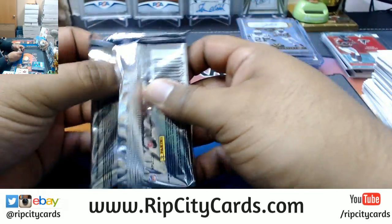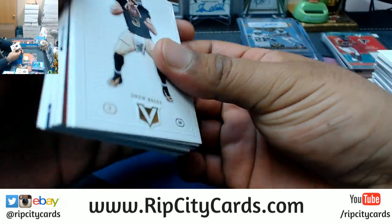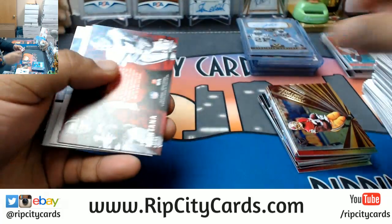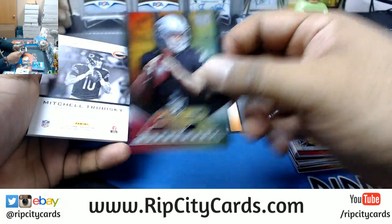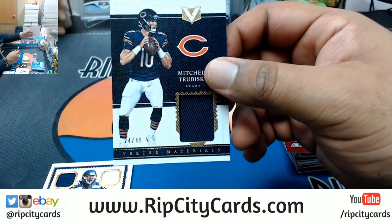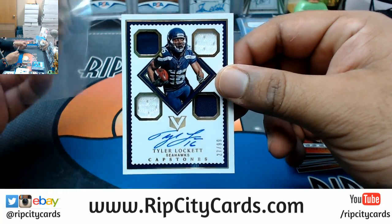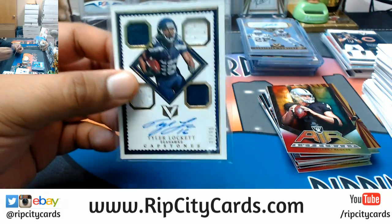Now the last pack — good luck. Stafford, DeAndre Hopkins, Drew Brees, Luke Kuechly. Niners-Broncos random. Derek Carr Raiders insert. A patch numbered to 49 for the Bears. Tyler Lockett Quad Relic numbered to 99 for the Seahawks with the on-card auto on there. And that's it for the break, peeps — thank you very much.